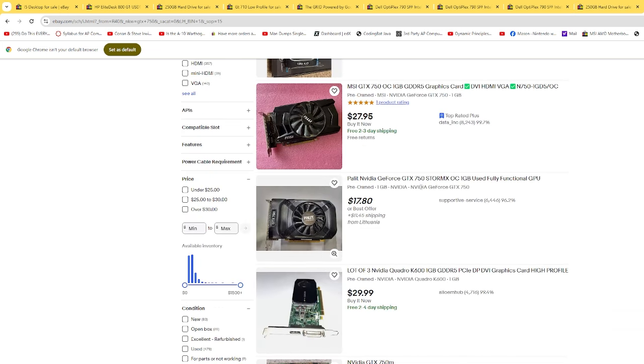Then you can start looking around on eBay for a GTX 750 or a GTX 950. This one is currently $27.95 — it's the one-gig variety. I prefer the 2-gig, and I definitely think the GTX 950 is better than this. But with a little bit of hunting, you can get that price down to around $50. Play around on Facebook Marketplace or eBay, find the best deals and you're gold. Put together the computer, install Windows, and you're ready to game.